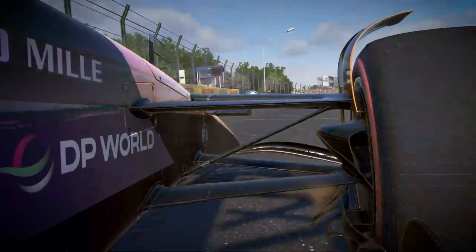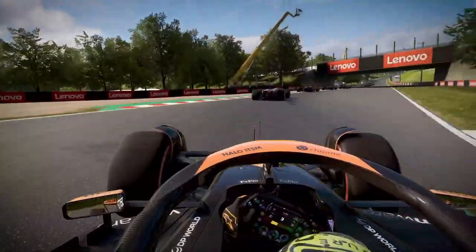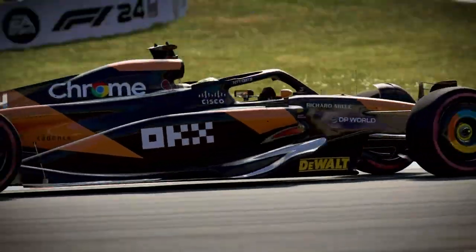The all-new EA Sports Dynamic Handling simulates the experience felt in real F1 cars, changing how the car performs under different steering conditions. The car is more predictable — I like that a lot — but it's also more challenging.